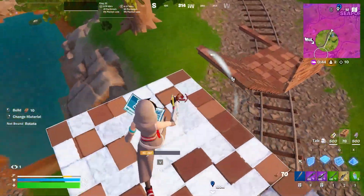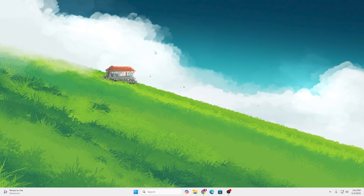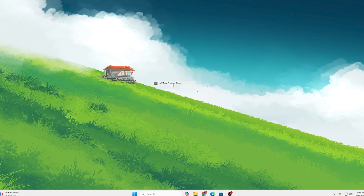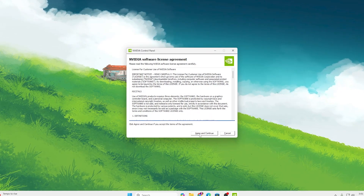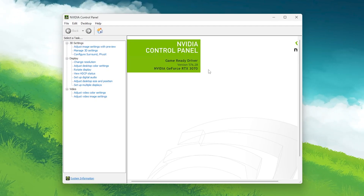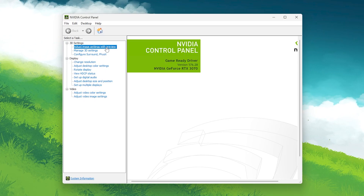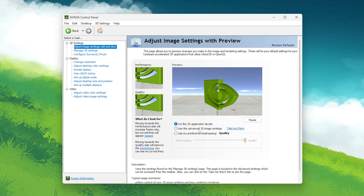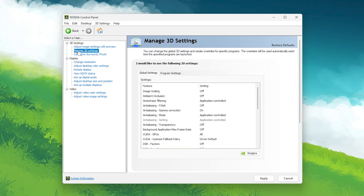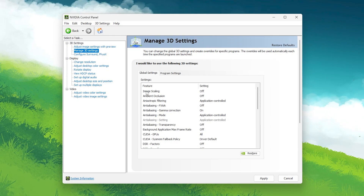Now we're going to optimize the NVIDIA Control Panel settings for better gaming performance. Right-click your desktop, go to 'Show More Options,' and open NVIDIA Control Panel. Click Agree and Continue. In the control panel, go straight to 'Adjust Image Settings with Preview,' set it to 'Use the Advanced 3D Settings,' then click 'Take Me There.' This will take you into Manage 3D Settings.